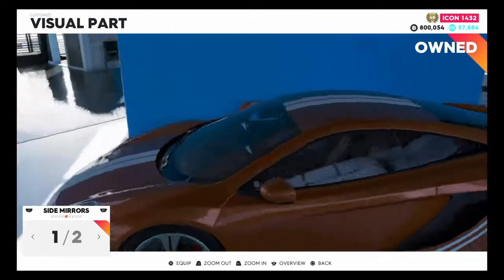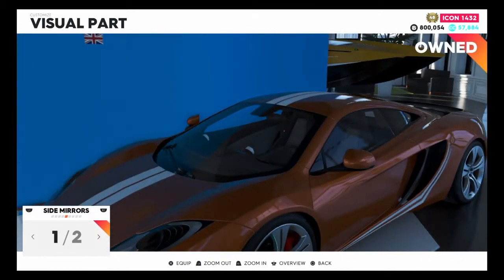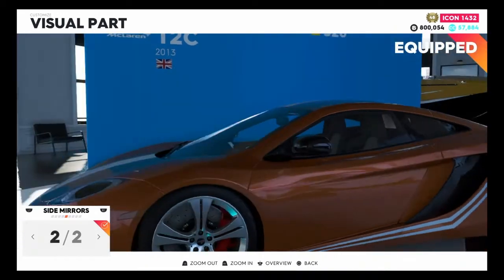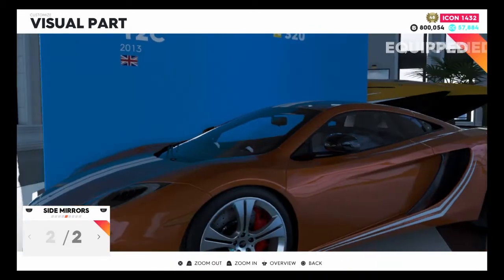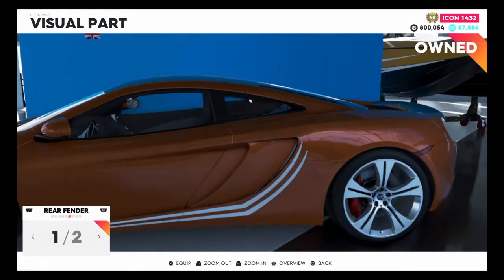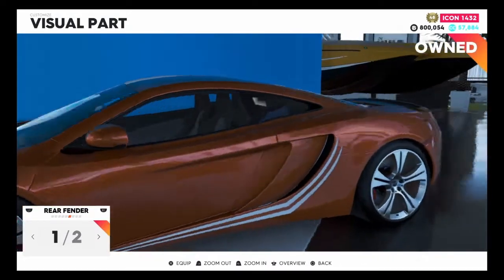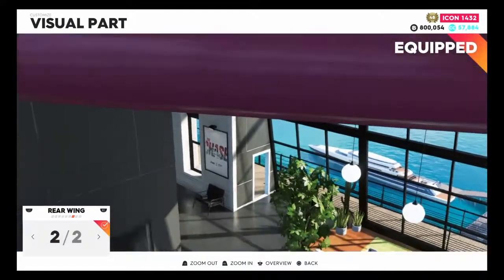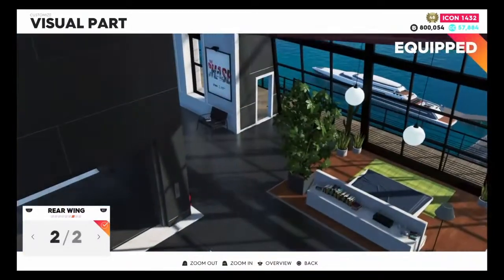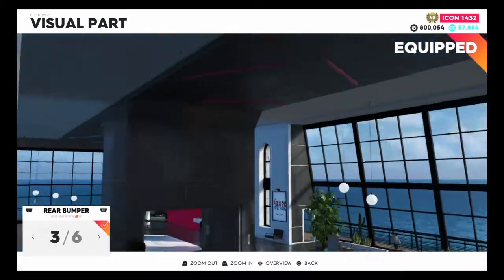I haven't used this vehicle in a very long time, so it's pretty much a new experience for me. There are two side mirror options — carbon or normal — going with the normal ones. Two rear fender options as well, keeping the carbon on there.